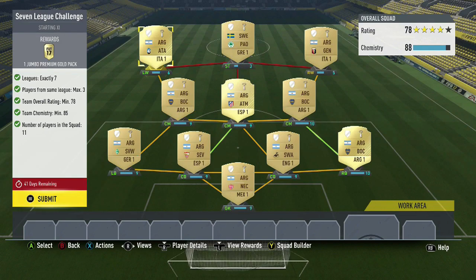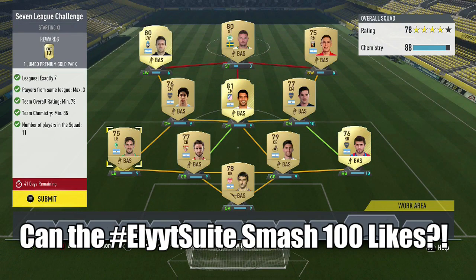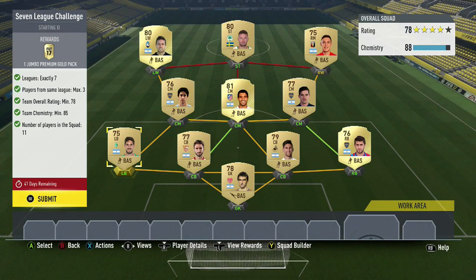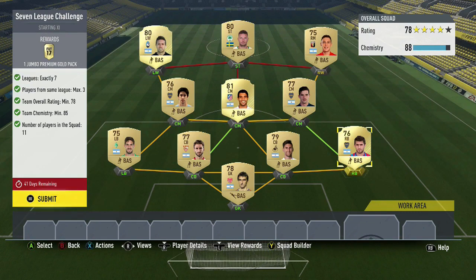As you can see, there are seven leagues. We've got the Couchua, we've got the Greek league, and then we've got the Spanish league — La Liga. We've got the Argentinian league, we've got the English league, and we've got the Mexican league, and we've got the German league. That is the seven leagues we're using, and we have a couple of leagues where we have three players, and the maximum is three. So you can't go over three — we've got one, two for the Italian league actually. And then the Argentinian league, we've got three players from Boca Juniors.